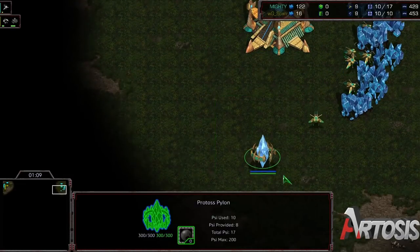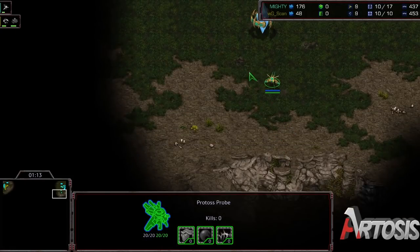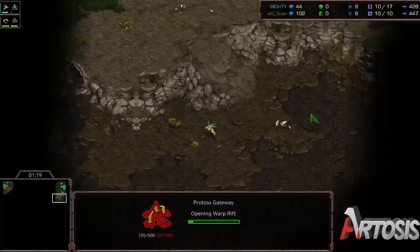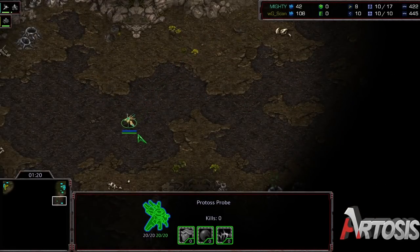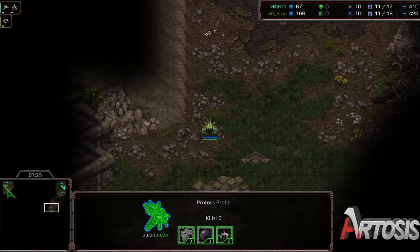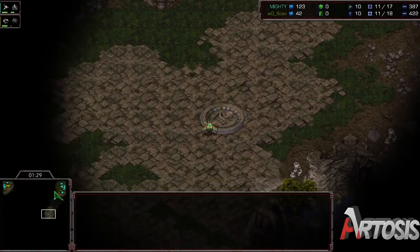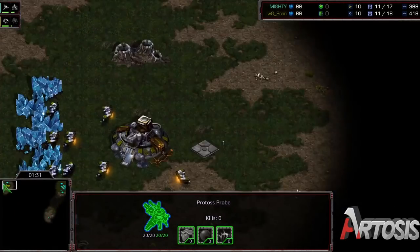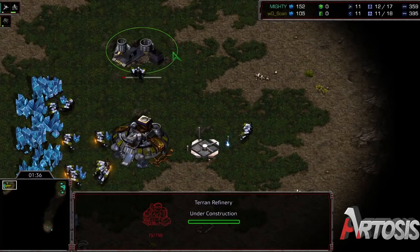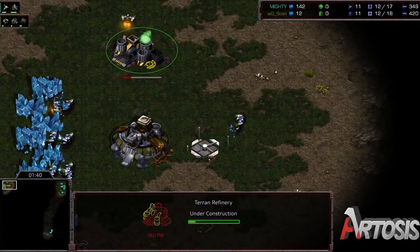There's a little cash prize for whoever does end up winning it. Mighty this time, no Nexus first. Looks like we are on Polypoid, by the way — the most standard of our maps. Just going to throw down that gateway and go ahead and scout with his probe now. Barracks going up. The position of this tells us it will be a factory expand. There goes his gas, very quickly.